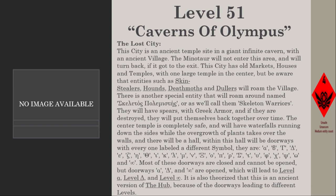The city has old markets, houses, and temples, with one large temple in the center. Be aware that entities such as skin stealers, hounds, death moths, and dollars will roam the village. There is another special entity named Sigma Kappa Epsilon Lambda Epsilon Tau Pi Omicron Lambda Epsilon Mu Iota Sigma Tau — or as we'll call them, skeleton warriors. They carry spears with Greek armor, and if destroyed, will put themselves back together over time.